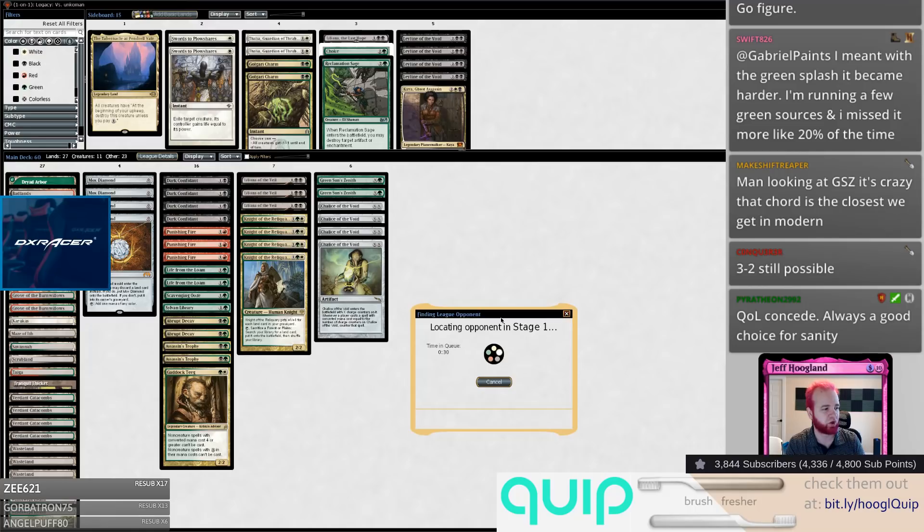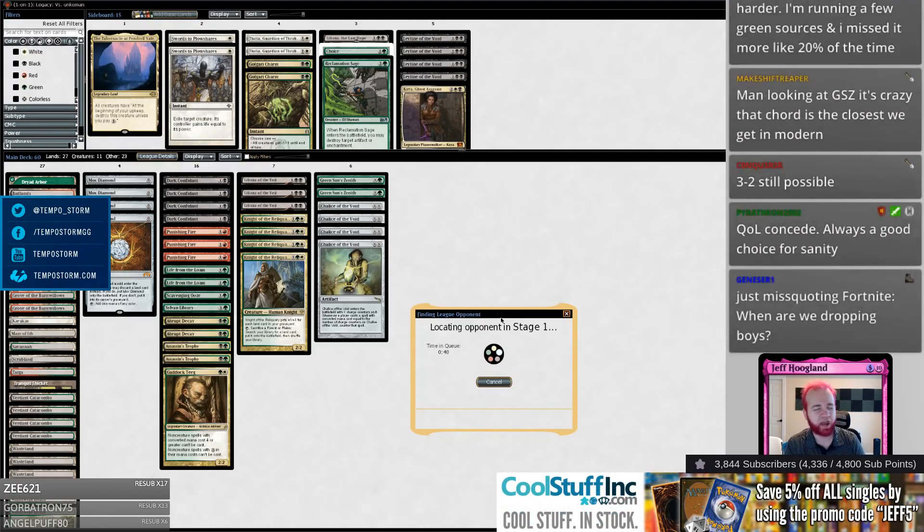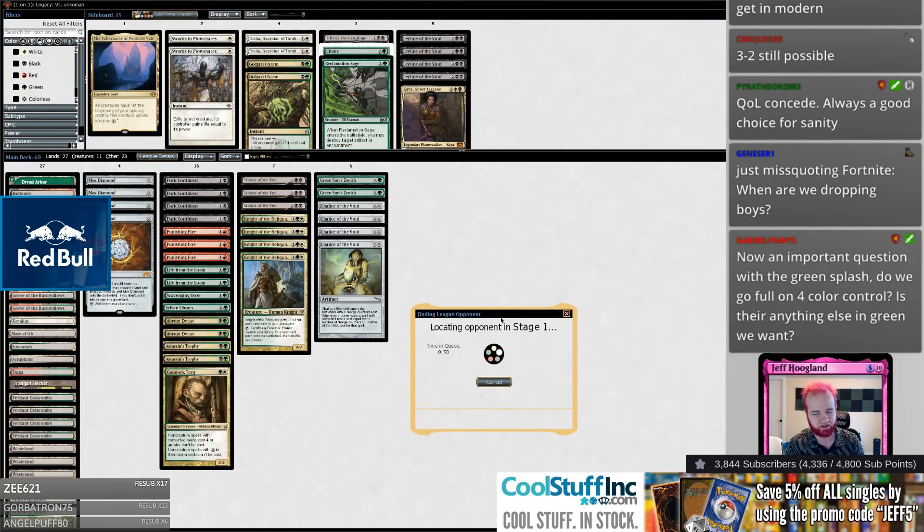With just one more loss we will have successfully taken $12 and flushed it down the toilet in 35 minutes. One of the bigger things I dislike about Magic Online versus Arena is not having to partake in online gambling to play — that's just so much better.